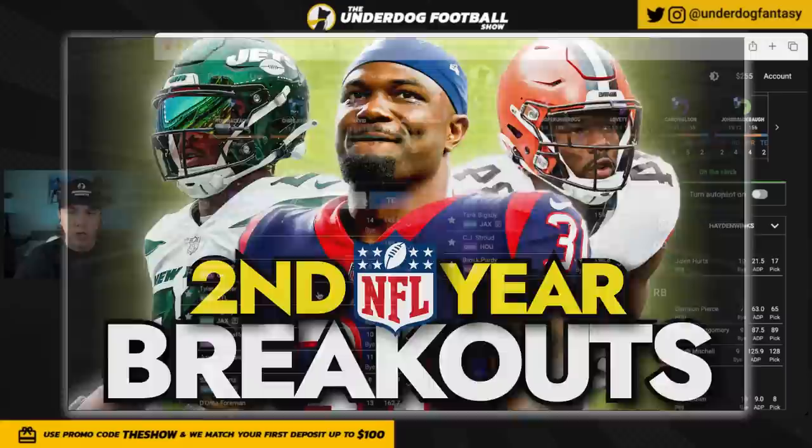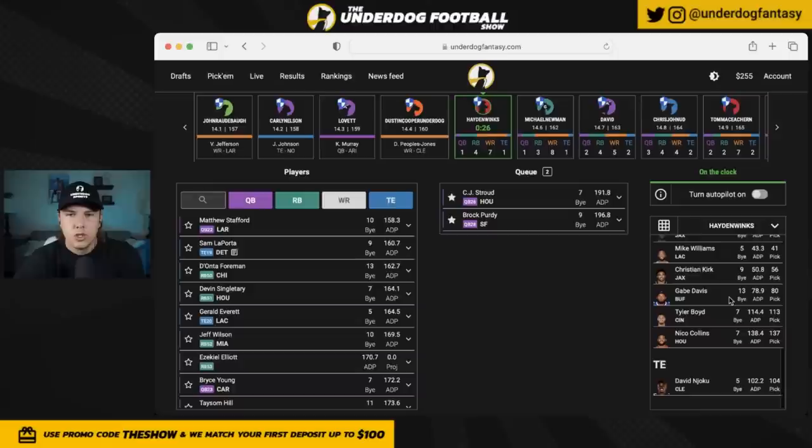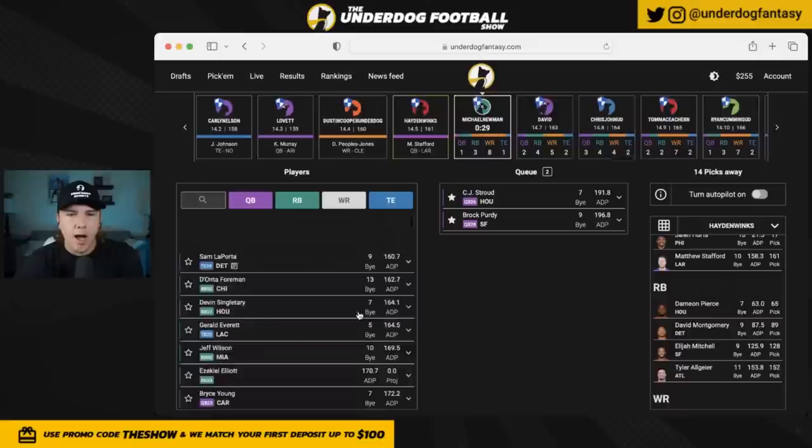Tyler Allgeier has been an RB2 in this offense before — Arthur Smith has a great ground game, the offensive line is good, and something could happen to Bijan Robinson at any point. I don't have any correlation with Matthew Stafford, but I'm getting an ADP discount on him and think his projection is way better than his cost. I don't necessarily need Stafford as the correlated piece to take me to the promised land since I already have Jalen Hurts — I'm just taking Matthew Stafford here for value.